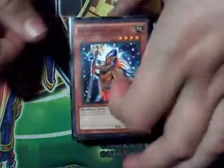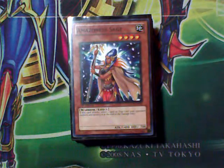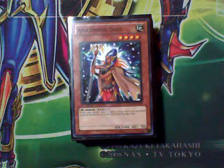Two Amazoness Heirlooms — these work really great with Swordswoman. You can have Swordswoman run into an opponent's monster and she doesn't die but they still take the damage, because the monster has to be attacked twice when this is equipped to them. One Monster Reborn. Two Pot of Avarice — the reason why there's two instead of one is because with Amazoness Village in play you're going to be running out of your monsters really quick, so you need to refill them back up.